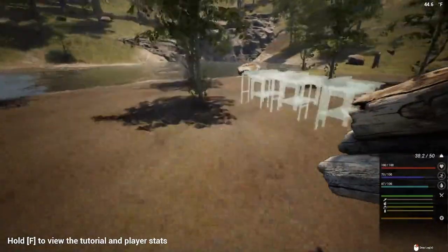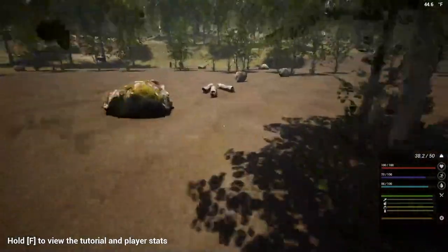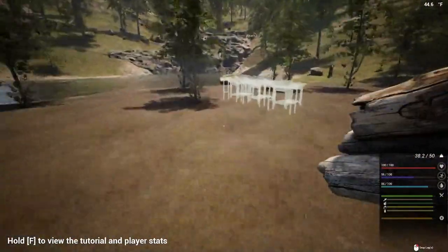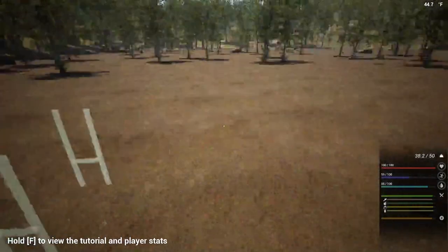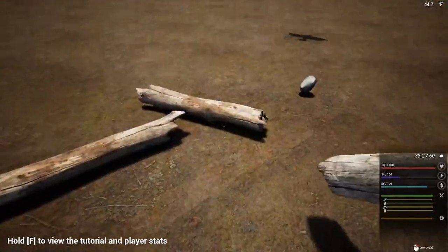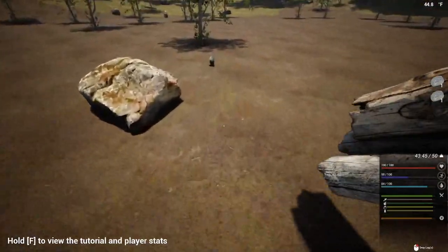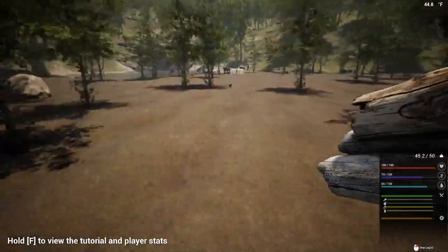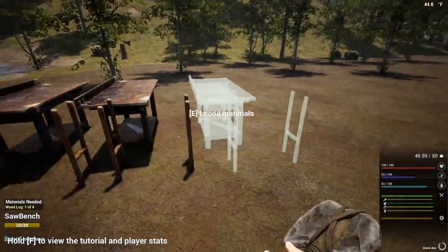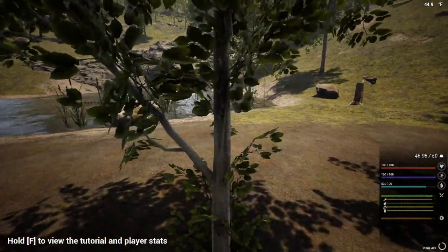Dump them in there. Now all this is going to be temporary until I get my house built, so I'm not worried about everything being straight or perfect. These take four logs. Let's go over and get these other three - there they are. Pick up a couple more stones. Now I need to chop down some more trees - I'm going to need quite a few. The grind is real in this game. Come on, chop it down!